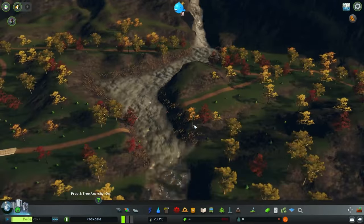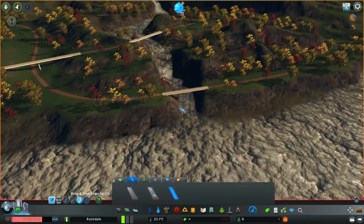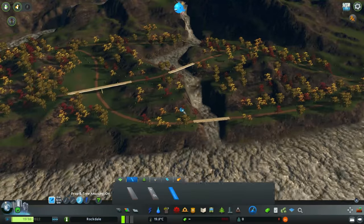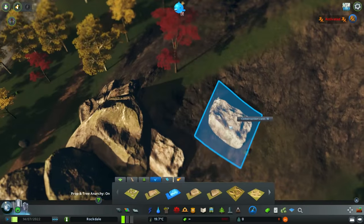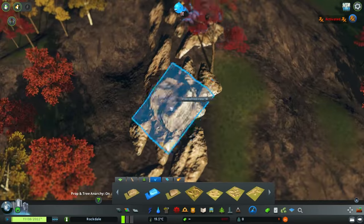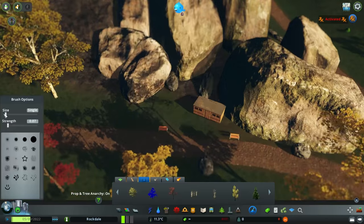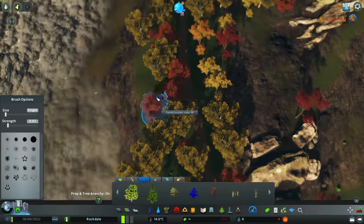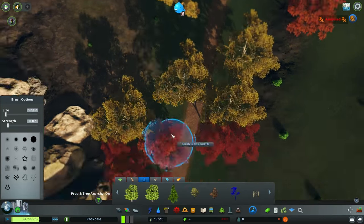You'll notice I carved away a space for the second stream of water to come down from the very top of the mountains — which, I should stress, is very unrealistic. There is just a mysterious lake up there. That's another thing I mean when I say this isn't necessarily designed to be viewed from every single angle. I might go back and see what I can do about changing that. I could get the 81 tiles mod and turn off the edge fog on the map, then expand my mountain range back so it looks like the water is coming in from the edge of the map rather than just existing at the top of this mountain.